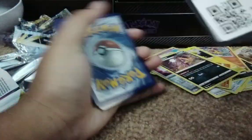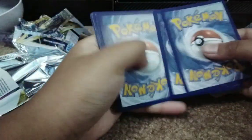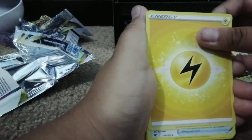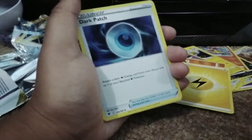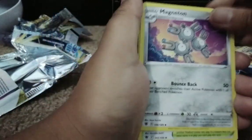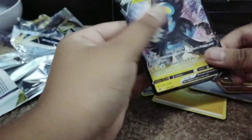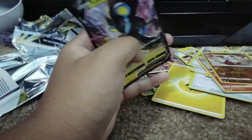We might not get anything from Astral Radiance here — but we got something! Energy, Dark Patch, Magneton, Croagunk, Petalil, Bergmite, Hippopotas, Cyndaquil, Fawnee, Swinub, Growlithe, and a Luxray V! Let's go — so those are two ultra rares that we got!